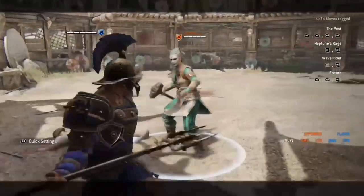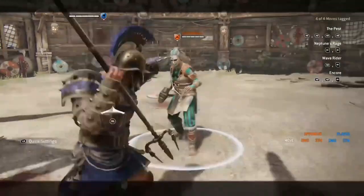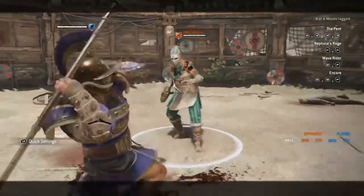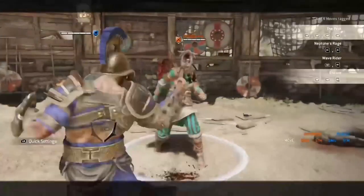So now we are looking at the 4 basic chains. The Pest is 4 light attacks. Neptune's Rage is 2 heavy attacks. Wave Rider is a light attack into a heavy. And finally Encore is 2 light attacks and then a heavy.